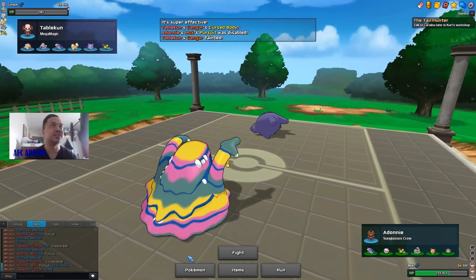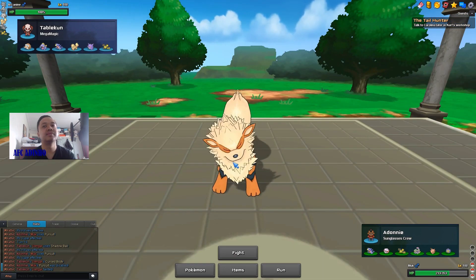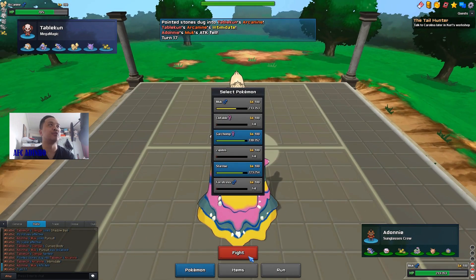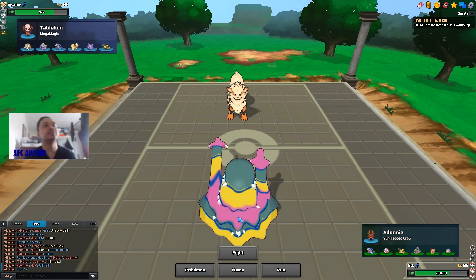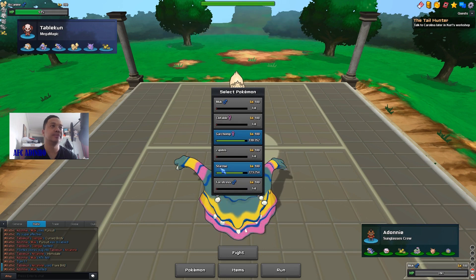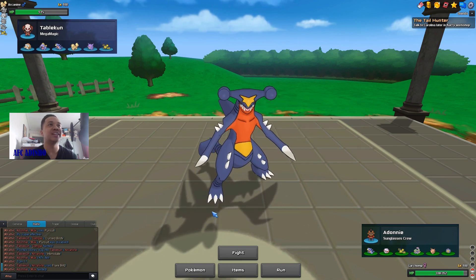He disables my Pursuit — that's still fine. Arcanine is coming in and I'm switching out Murkrow so I can bring in Garchomp for free, because he might have Will-O-Wisp and I don't want to bring Garchomp in on that. He goes for Flare Blitz anyway, so now we bring in Garchomp. I could go into Starmie as well, but I'll go with Garchomp — I want to win the game with Garchomp.